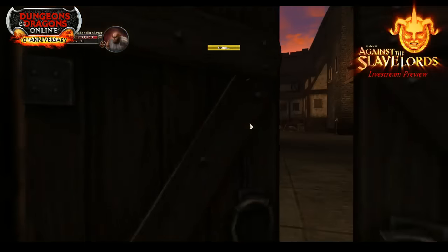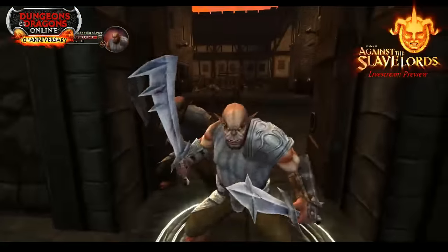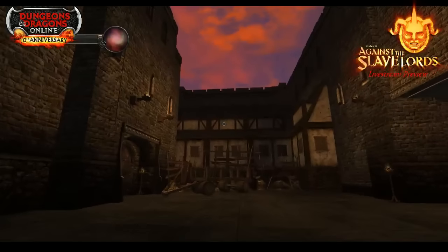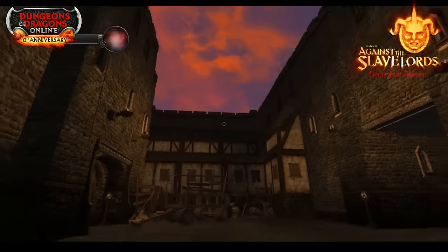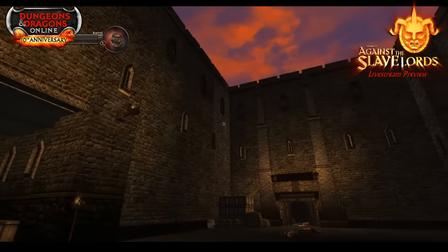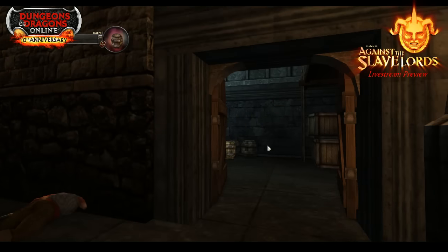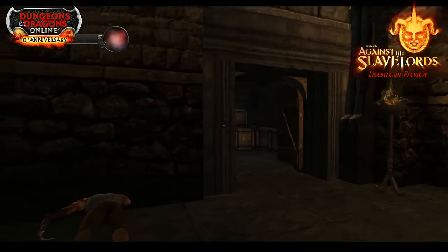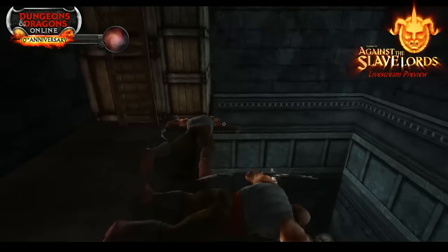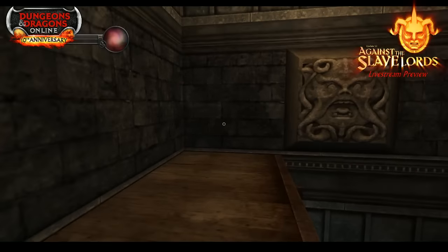The setup for this module is that you're essentially entering into a fort. This specific fort was thought to be abandoned but has become a hub and base for the slavers in this area. You're going after a particular slave lord named Marcus. We're in the outer towers right now, so you haven't gotten into the inner fortress yet — that's when some of those more iconic moments start to happen.